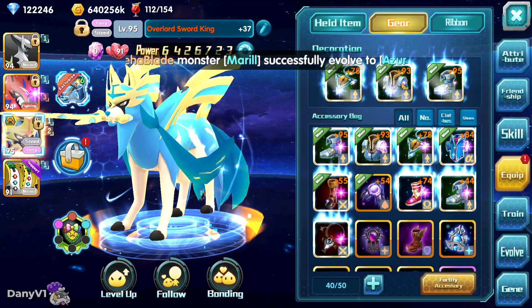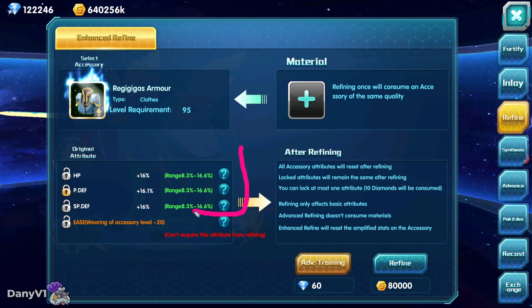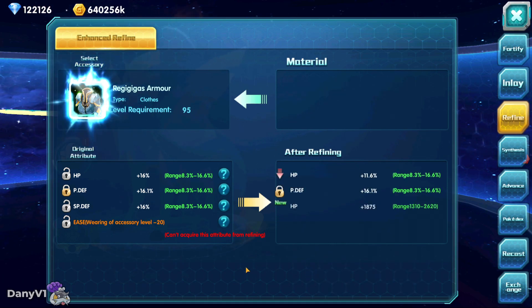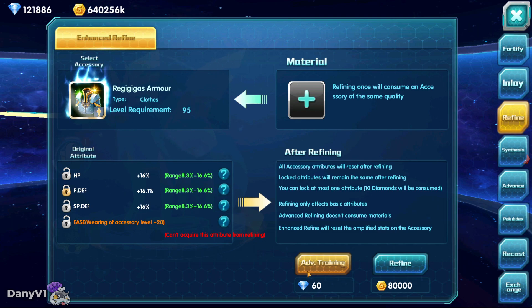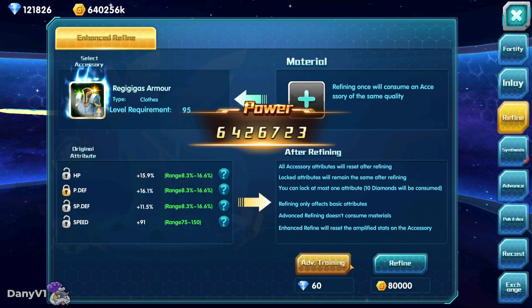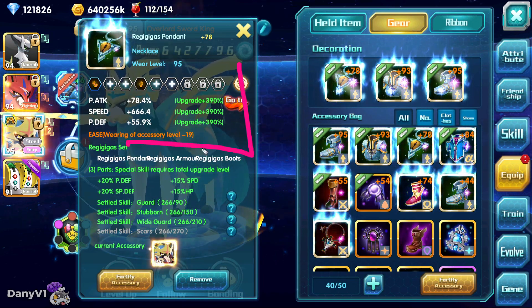We are not done yet because I can finally refine this gear — I finally do not need this last stat anymore. I can lock, for example, the physical defense over here. These sub stats are freaking amazing, but I want more speed on the last one. I'm going to be greedy and want more speed on the last one. I should be locking HP instead because HP gives me the most power, but I really want the speed. We actually got more power somehow and we are at 76,000 speed.